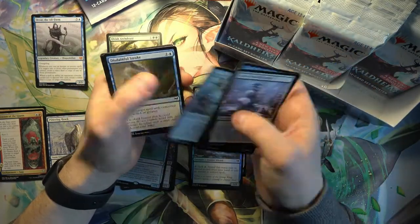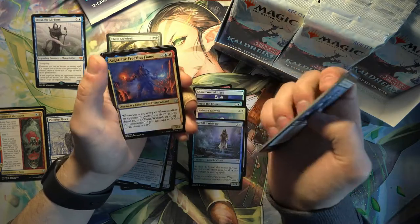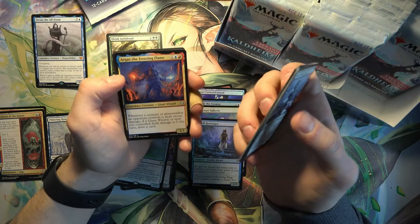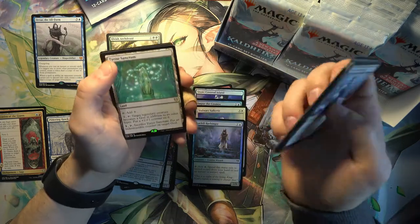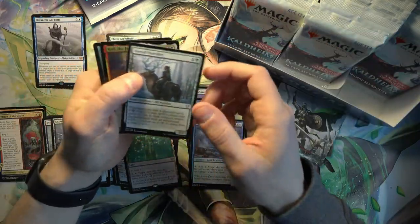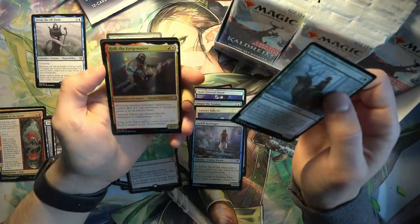Another Raven - always like the birds in this set. Aegor the Freezing Flame, legendary creature Giant Wizard. And Tyrite Sanctum for the rare. The Boreal Outrider and Cole the Forgemaster.